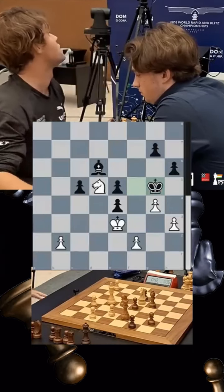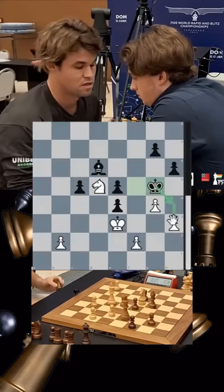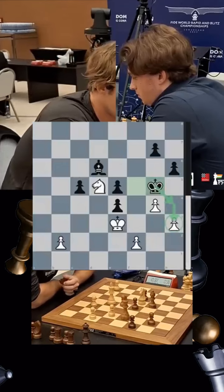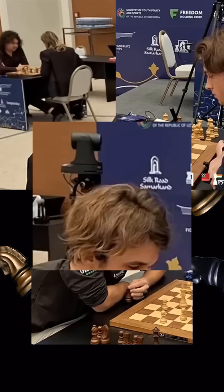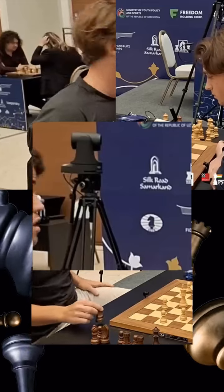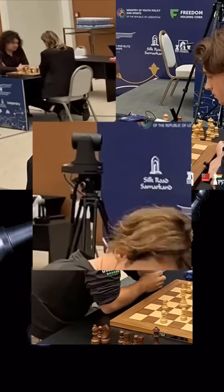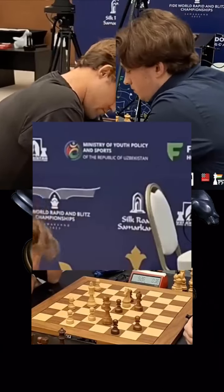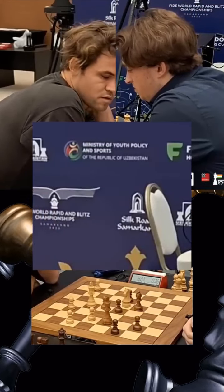Magnus is so unhappy with what he's done — he's like, be patient. King h4, and now the h3 pawn is weak. Why did he have to hurry so much? He could have moved his knight back to c3 and captured the pawn on e4. Magnus has such high standards for himself that he is so upset. Now there's no chance to win because the black king is coming in on h4 and is going to take away all the winning chances that white had.